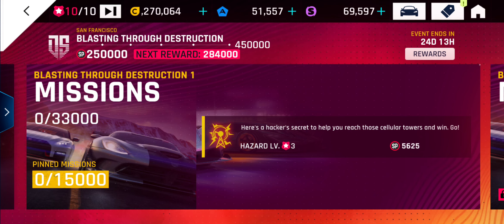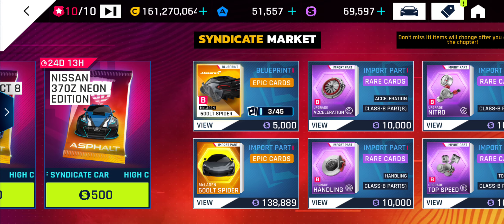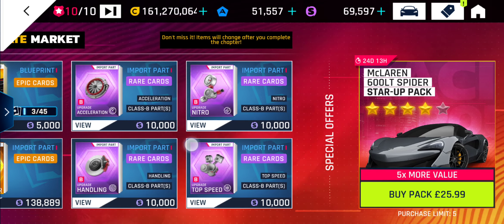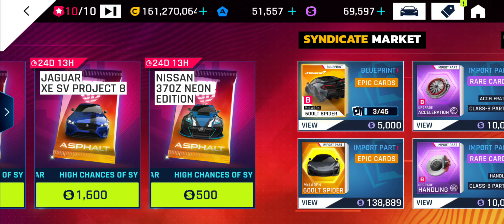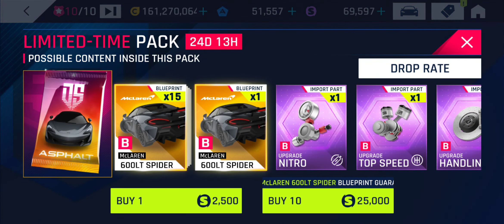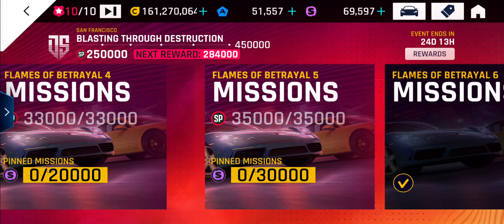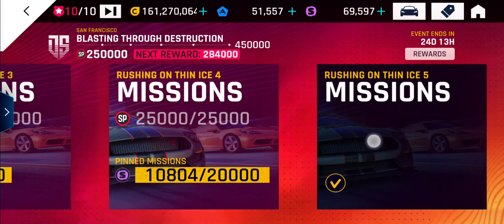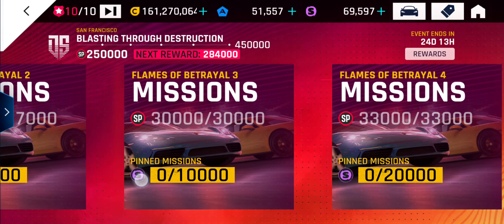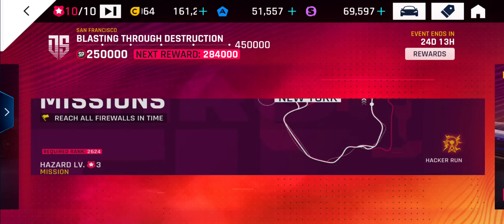I'm going to grind Blasting Through Destruction. I'll do one race and then cut to when I get to the end of this chapter or any significant points. Let's have a look in the store. I might want to buy these before I get to the next chapter — I might think the 600LT is more useful than the Noble, but I shouldn't need to buy any. I've come into Blasting Through Destruction with 70,000 syndicate coins and all the pinned missions from Flames of Betrayal — that's 50, 60, 70, 80,000 — and I've still got 20,000 left on Rushing on Thin Ice. So I've got 170,000 syndicate coins going in and I shouldn't have to spend any.